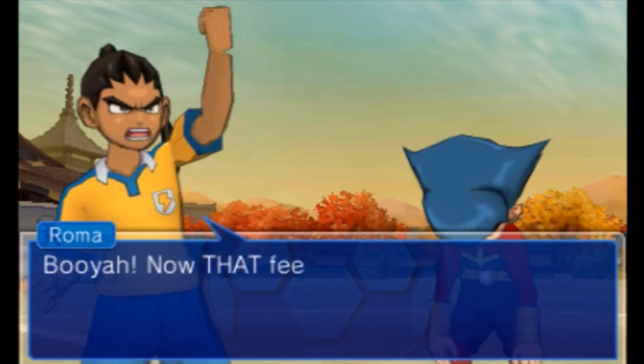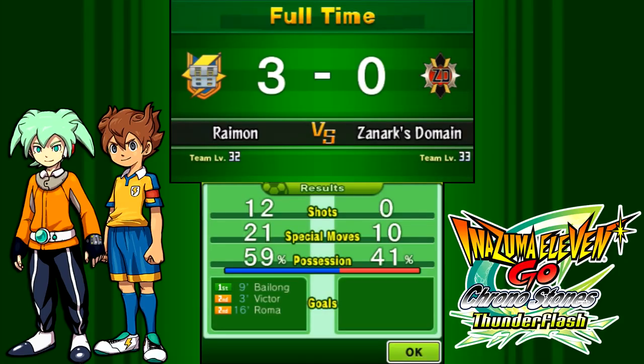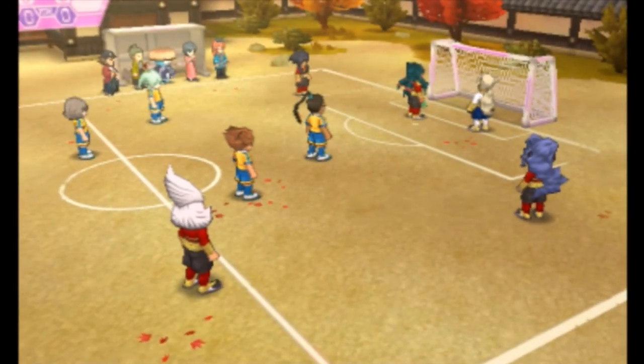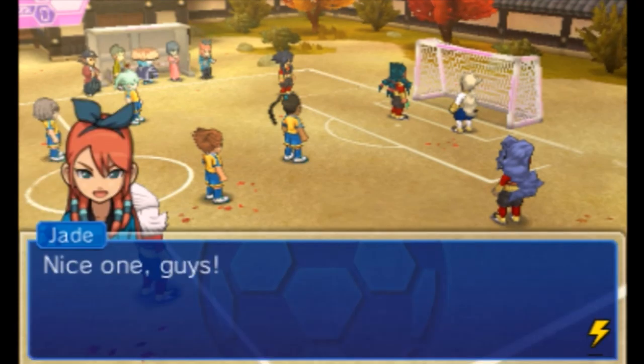Can we really have been beaten? Booyah! Now that feels good. Let's get some level ups on deck - we've got the Inferno ticket too. Acrobatic Keep on Kaiser and Ozone Flayer on Fae - that's a defensive move. And that's like a final whistle. Ryman takes home the victory.